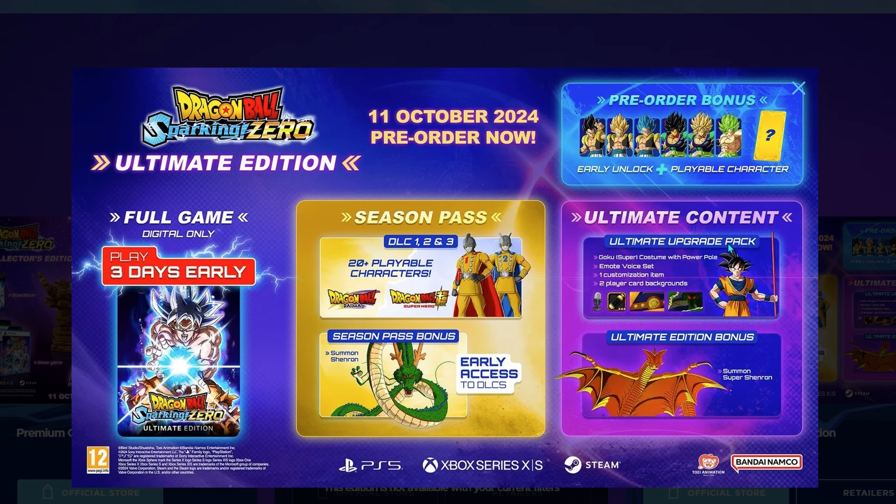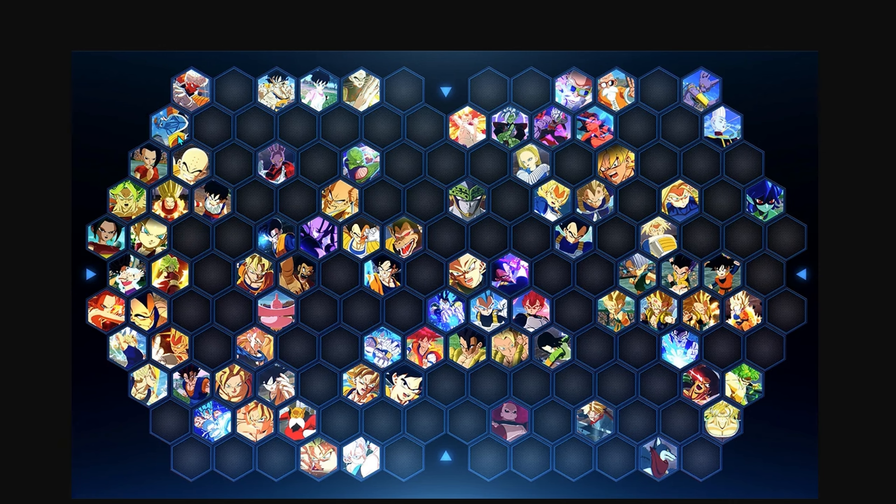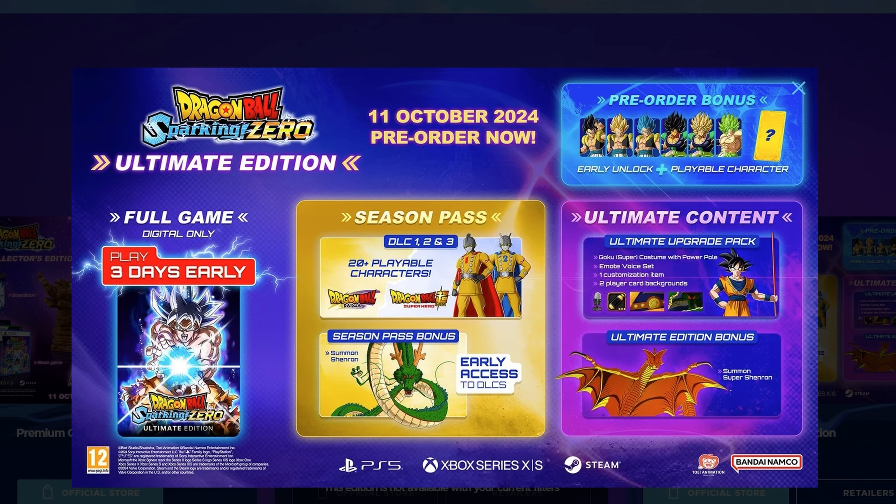But when you look through the top right at the pre-order bonus, we get Vegito — base, Super Saiyan, Blue. And we also get three versions of Super Broly, and they are all deemed their own personal character. Every single character — the base version, the Super Saiyan, all that. Basically what I'm saying is, even though it says 20 plus, it probably means four, maybe five actual characters per DLC.